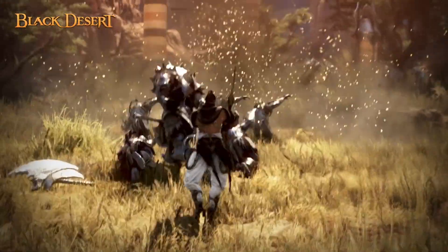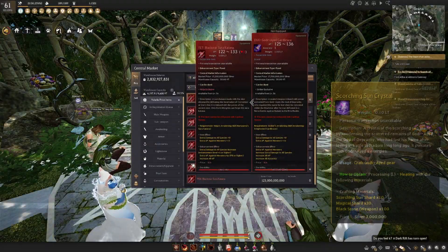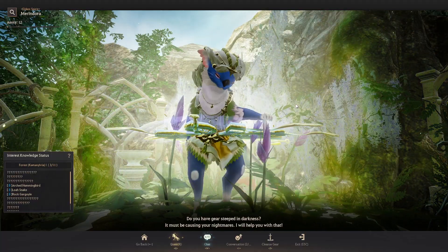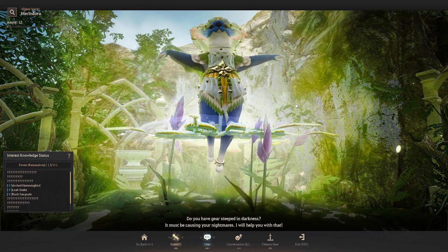In order to get a base God-Eye weapon, you're going to need to exchange a TET Blackstar along with a Scorching Sun Crystal with Merindora in Grana. In order to make the Scorching Sun Crystal, you're going to need to use Heating on the Processing Window with the following materials.